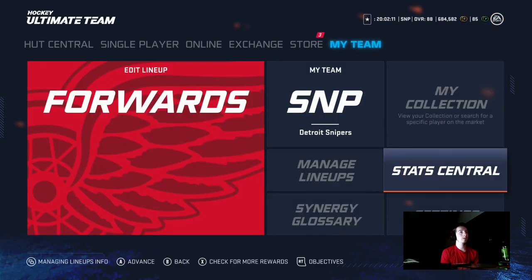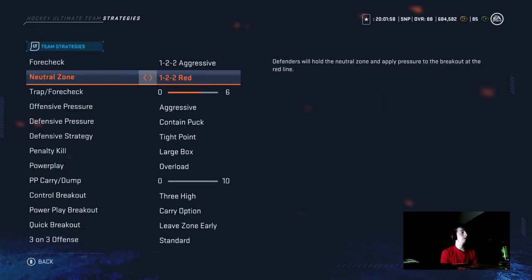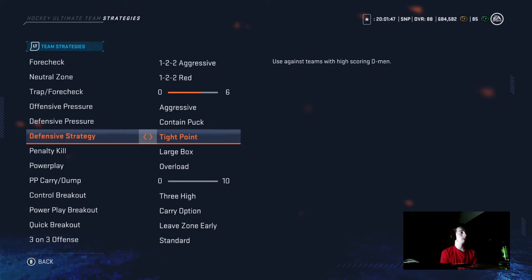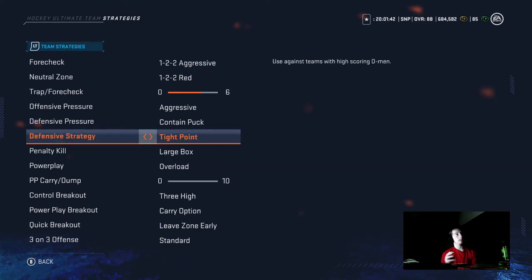For my strategies — it's under Manage Lineups — I have 1-2-2 aggressive and 1-2-2 red, and the trap for forecheck one more to the right from the middle. Offensive pressure is aggressive, defensive pressure is contained. Puck type I keep at point, but if they're playing down low I change it to staggered. If they go back to the D-to-D one-timers you have to put it at tight points so they don't score as often on that.